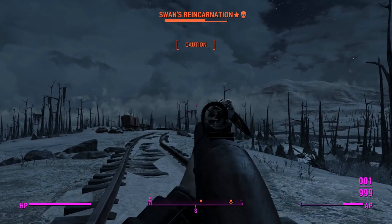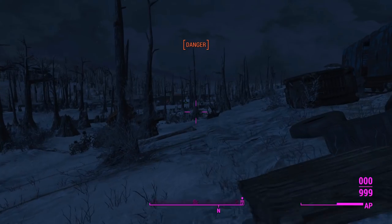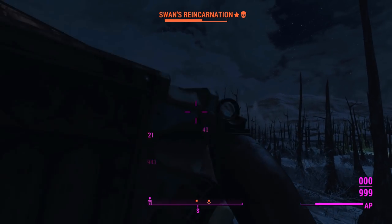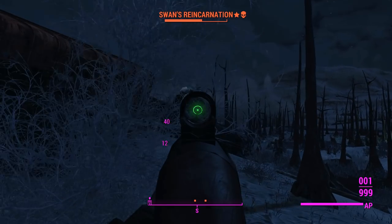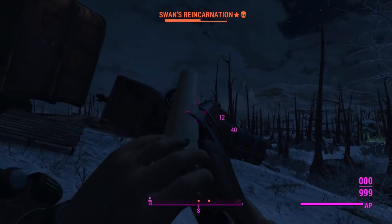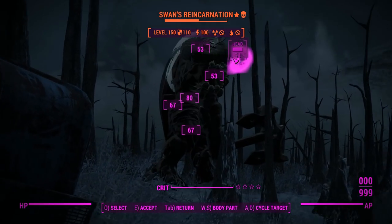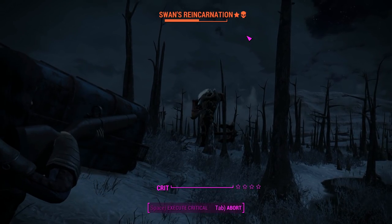Plenty of VATS shots later, this thing does about 1,500 damage, so we're doing pretty good. Unfortunately without a suppressor we don't get much benefit from sneak attack criticals and we get detected quickly, so we're getting about 1,000 damage per hit. That means we'll end him in around 30 to 35 hits if everything lines up. We've got a full action point bar — we'll use that to kill Swan.